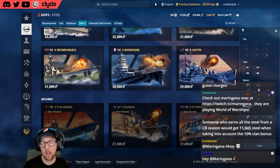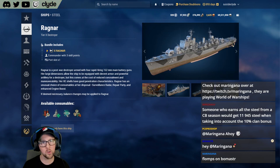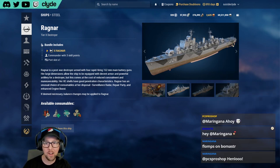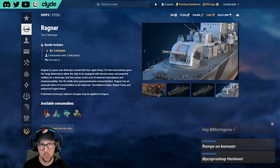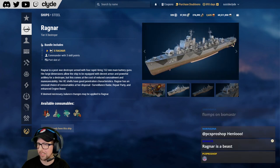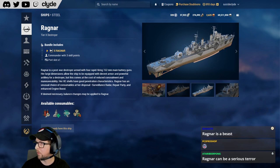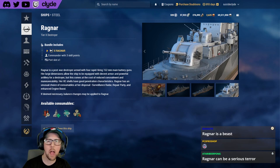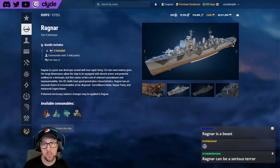Ragnar is our next ship — it's one that I have. Ragnar is a tier ten pan-European destroyer heavily focused on guns because it has no torpedoes. It has four 152-millimeter guns, which is bigger than most destroyers — most pan-Euro destroyers have 120mm guns, and American destroyers run 127mm. The guns reload in about 3.5 seconds base, and with my captain and build I get about three seconds. The HE is good, the AP is good, and it has no torpedoes.